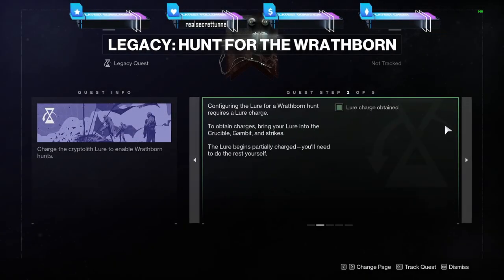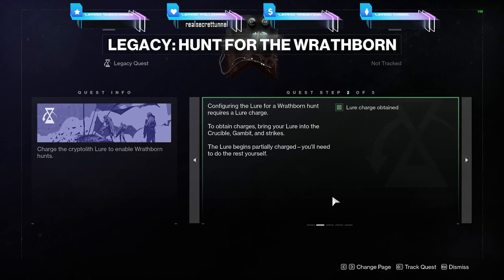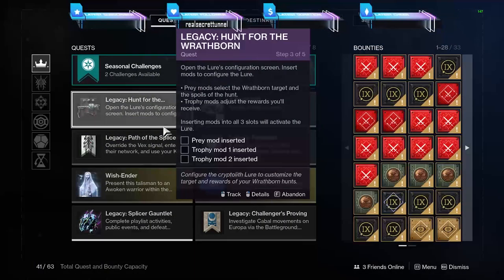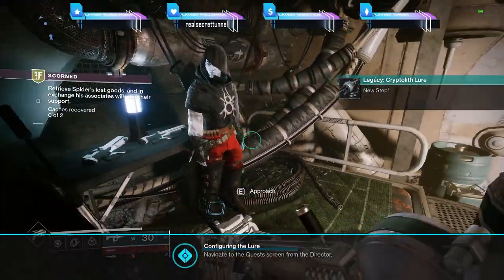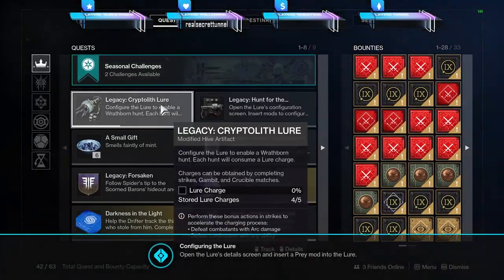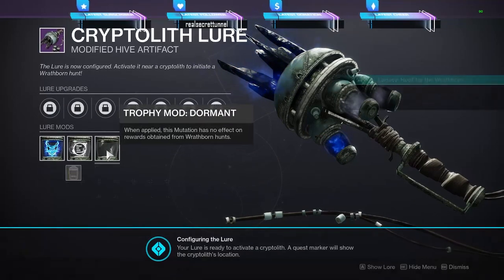I'm not sure if I did any steps before this because it shows I'm at step three out of five. If I did, it must have been pretty easy. Once you're at step three, it says to open the lure's configuration screen and insert mods to configure the lure. If you don't have the lure, you can pick it up next to Crow like I did in the video — it'll go into your quest tab. To open it, you right-click on it and just put one mod in each slot to update the quest line.